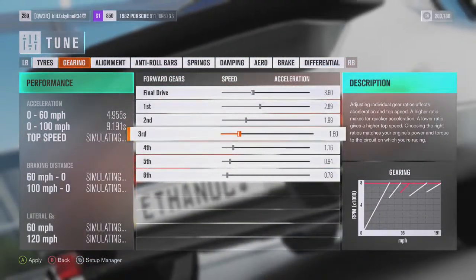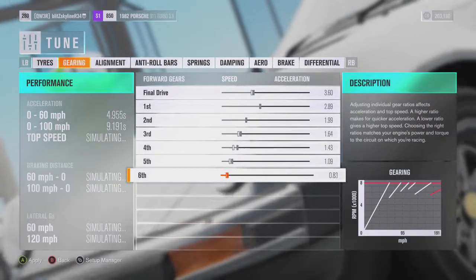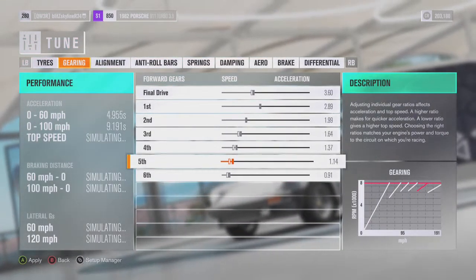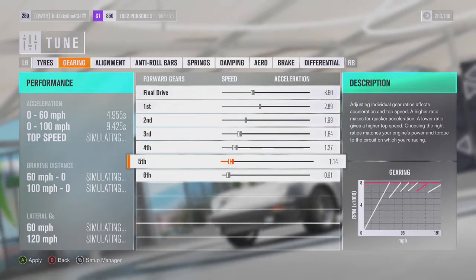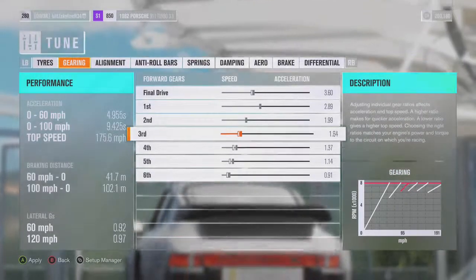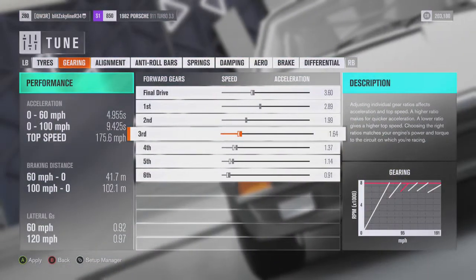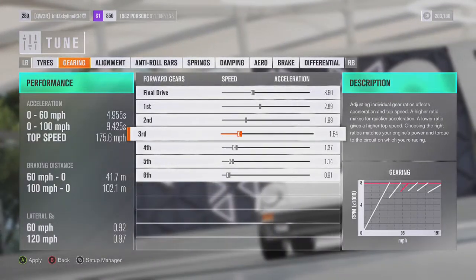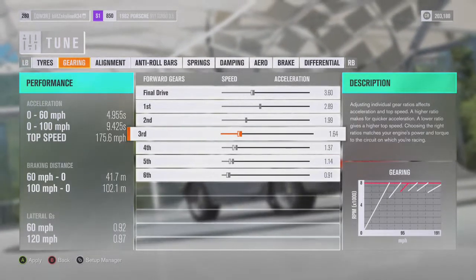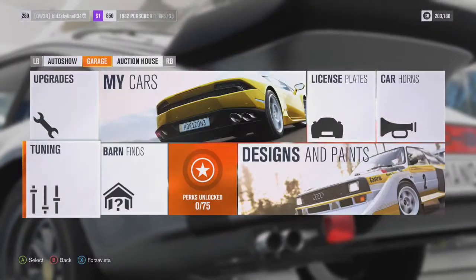I should probably bring in the top end — not the final drive. If I do this, I wanna shorten that a bit. Lengthen that — yeah, how fast am I going? I wish the graph was a bit more precise. Let's say we're hitting about 95 in third, changing up just before 95, about 90 miles an hour probably. Yeah, I'm gonna go with that.